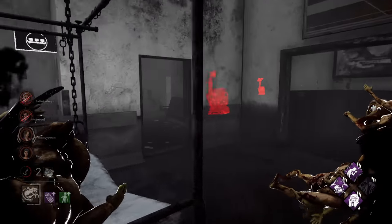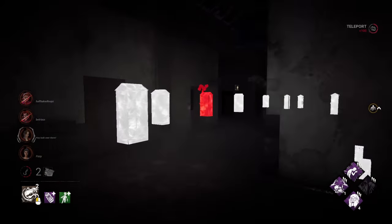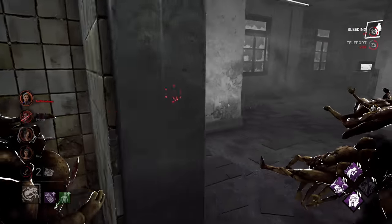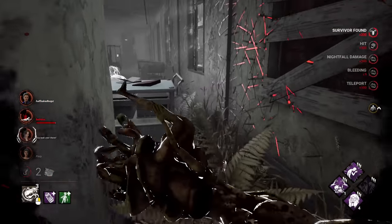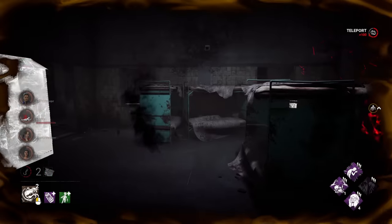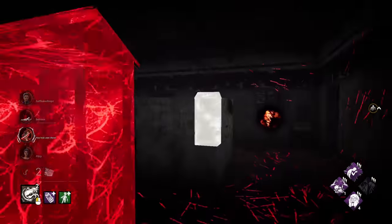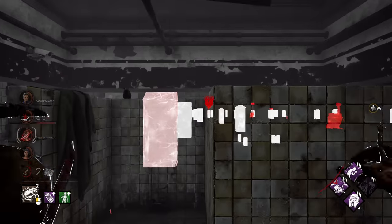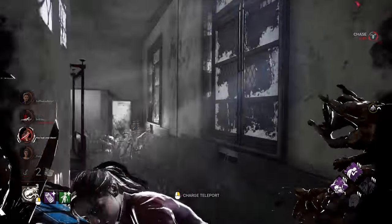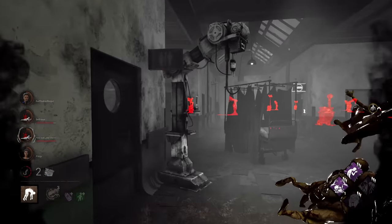Perfect timing — all gens are going to be 30% slower, which is huge. Good to see you buddy — big old hit there. Third Seal goes down which means we get to light up our second Pentimento totem.